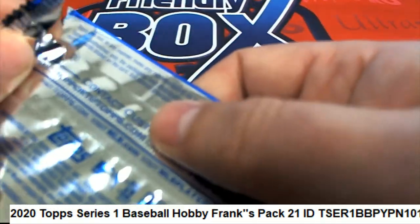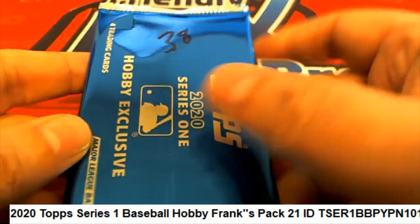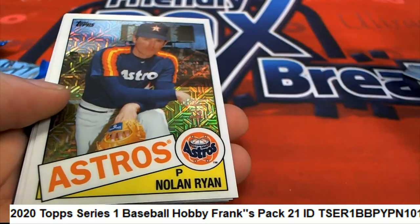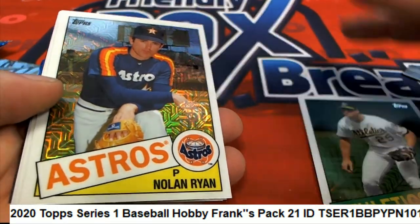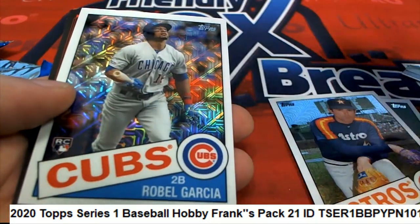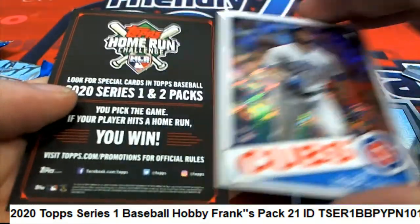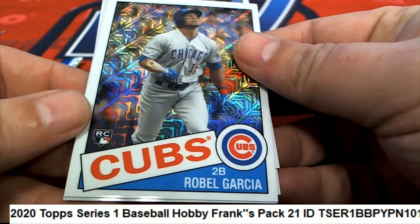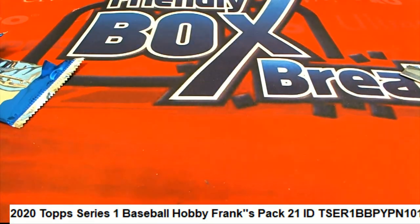And here we go, good luck, let's see what we can pull. Got a nice Mark McGwire, Nolan Ryan — oh nasty — Ohtani, and Garcia. Really cool, the ones coming out of here. Some nice stuff, some nice things coming out of Series 1 baseball in our pack rips.